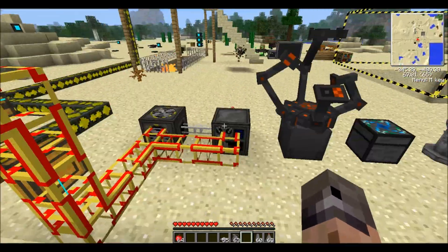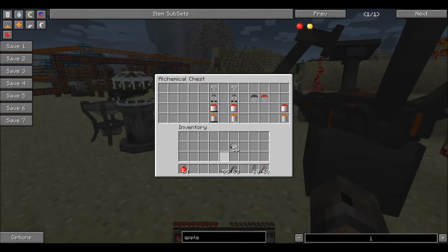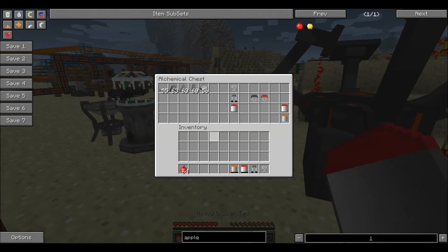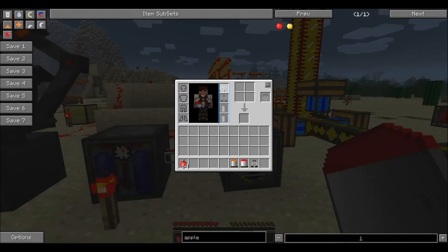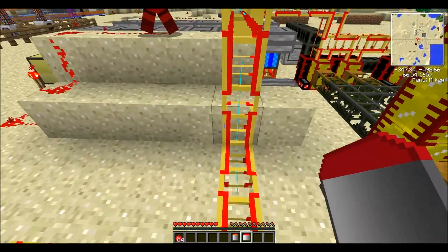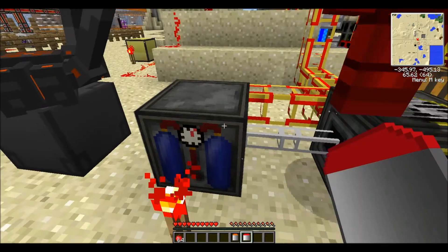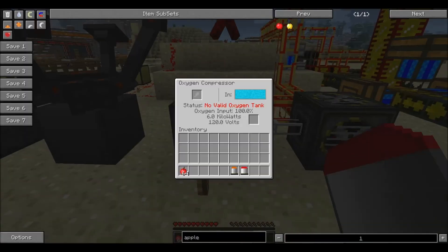Now you need the stuff to actually survive on the Moon, which is oxygen masks and gear. You put these on in your survival inventory, but these tanks don't actually have any air in them — you can fill them up with an oxygen collector and an oxygen compressor, connected with oxygen pipes.